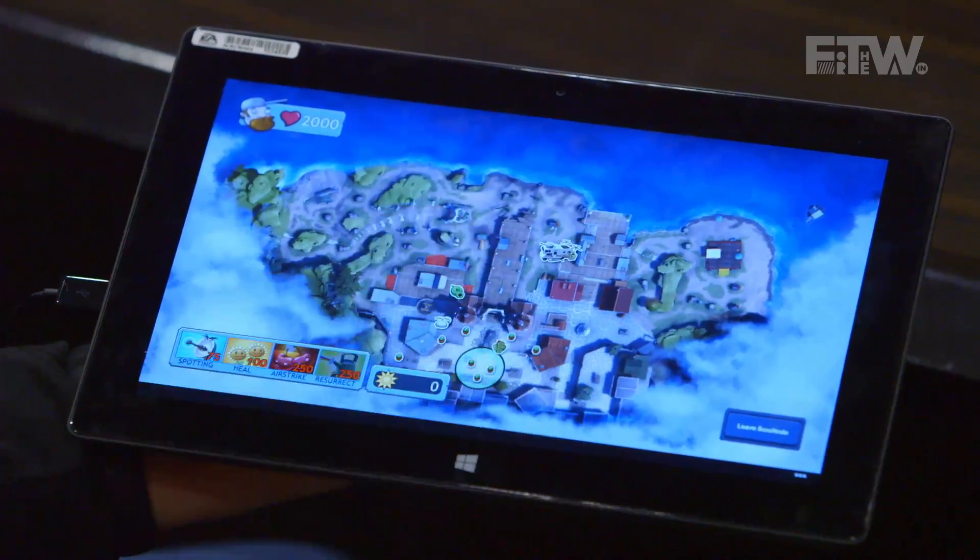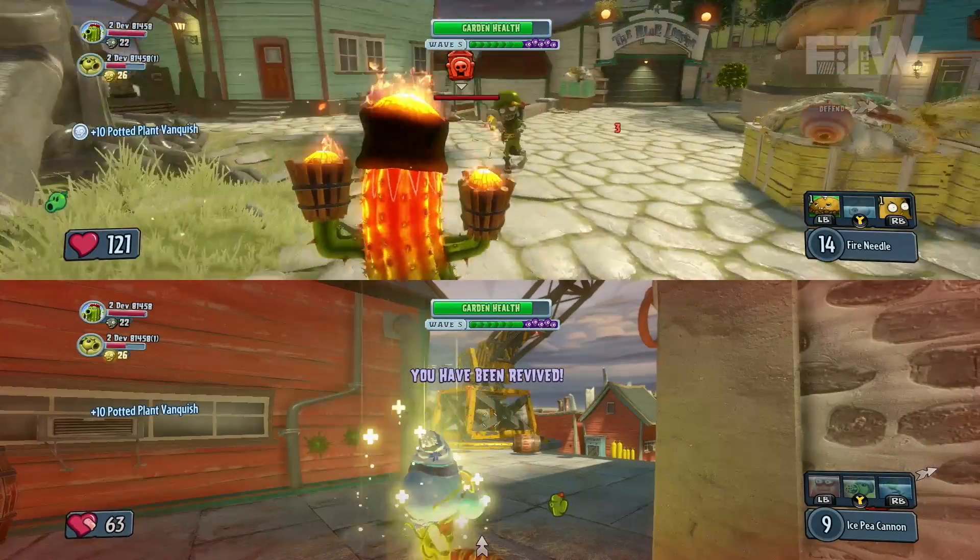Another one that's really handy is the resurrection. If one of your teammates goes down, you have about 15 to 20 seconds to get to them and get them back up. But if you have a teammate that can't get to them, the boss in boss mode can actually drop a resurrection station right next to them and get them right back up and fighting.